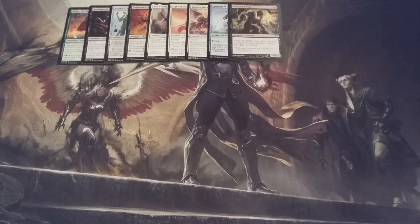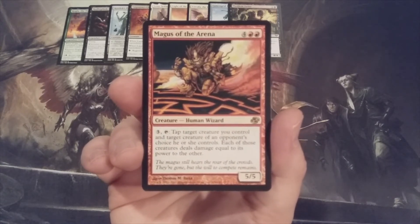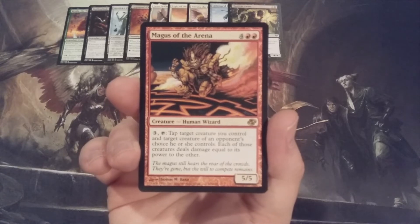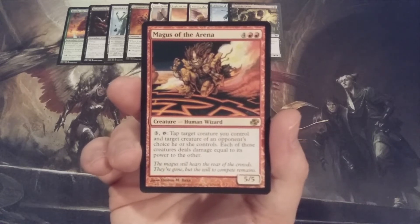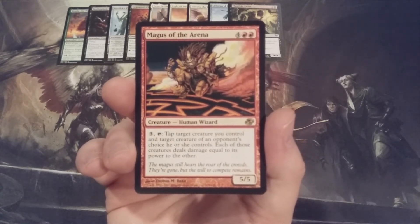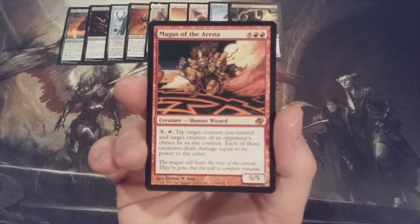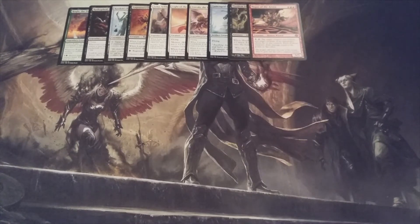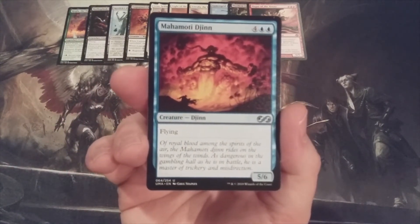Reaching the halfway point, we have our first mono-red addition: it is Magus of the Arena, a 5-5 human wizard. We can pay 3 and tap Magus of the Arena, tap target creature we control and target creature of an opponent's choice they control, and each of those creatures deals damage equal to its power to the other. Most likely the opponent won't pick a creature whose loss is a massive detriment to their game, so we can think of Magus of the Arena as a way to clear the battlefield of parasitic chump-blocking nuisances. Starting the second half: we have Mahamadi Djinn, a 5-6 flyer — that is all.